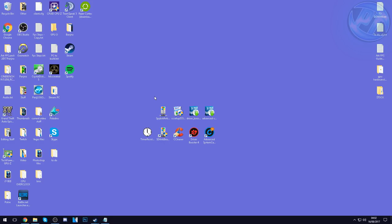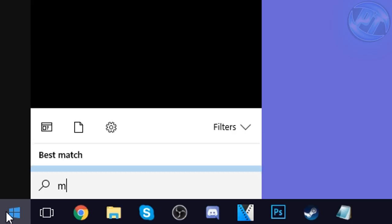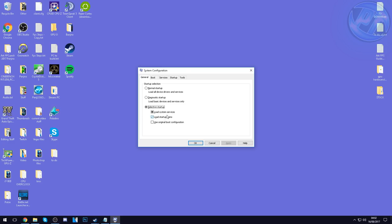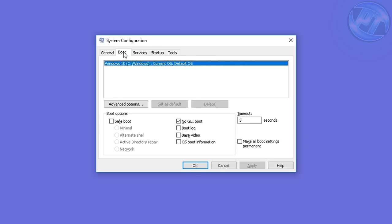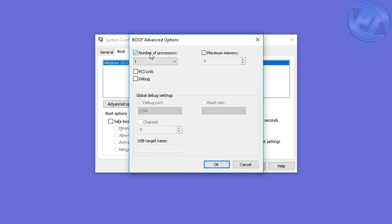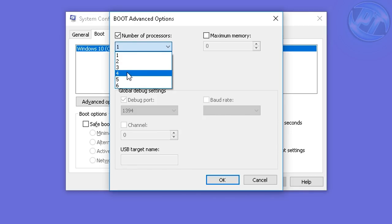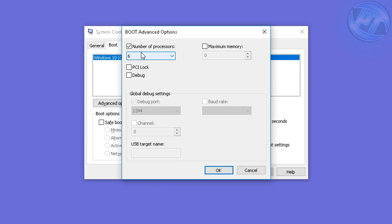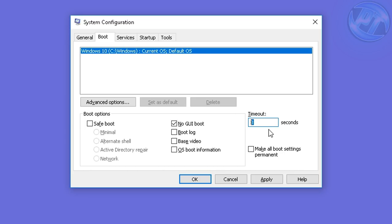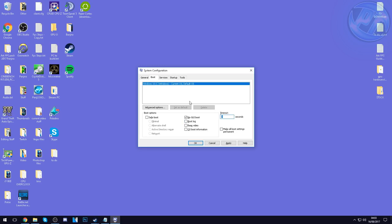Now we're going to clean up the PC using MSConfig. Go to the bottom left, type in 'msconfig'. Select Selective Startup, load System Services, and load Startup Items. Go to the Boot option at the top, click your C drive, go to Advanced Options, check Number of Processors, open the dropdown and select the highest number available. For me that's six. Also select No GUI Boot and set the timeout to 3 seconds — it's usually around 30.